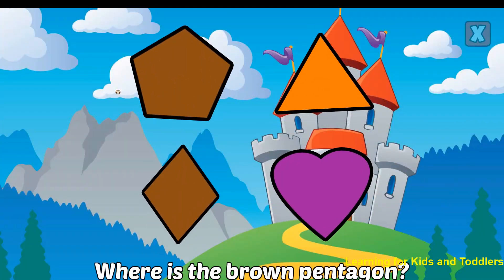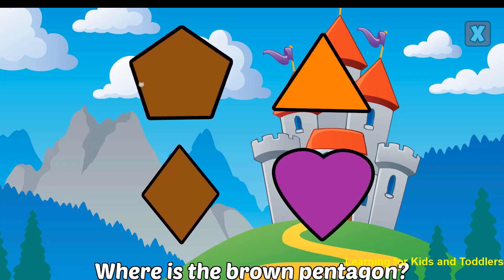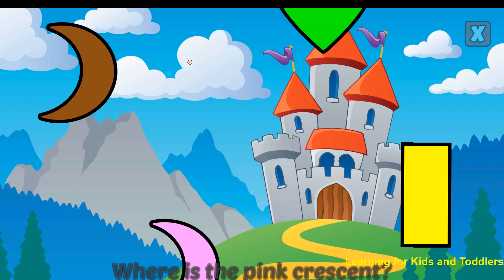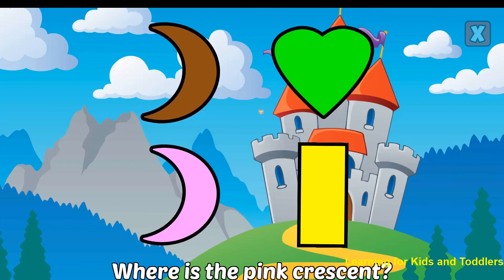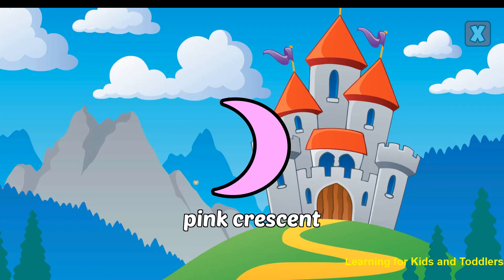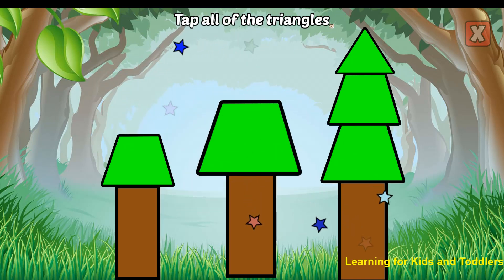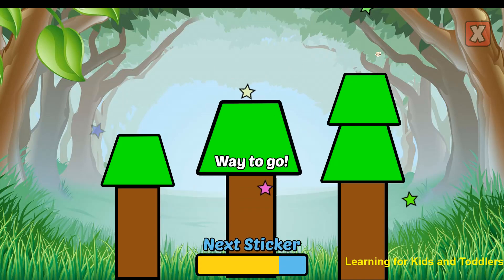Where is the brown pentagon? Correct! That's a brown pentagon. Where is the pink crescent? Nice! That's a pink crescent. Tap all of the triangles. Triangle. Triangle. Triangle. Way to go!